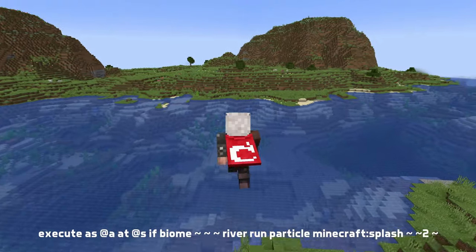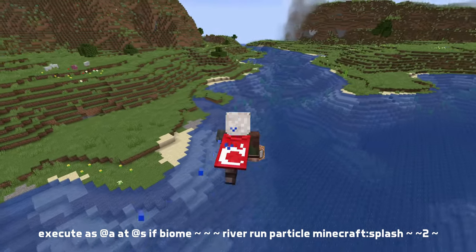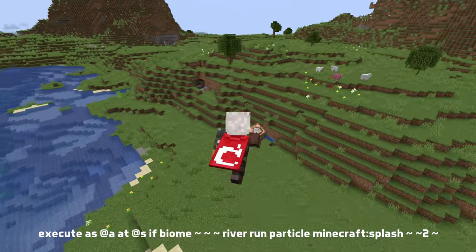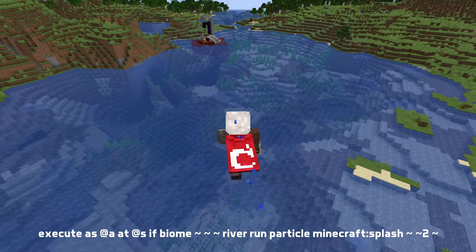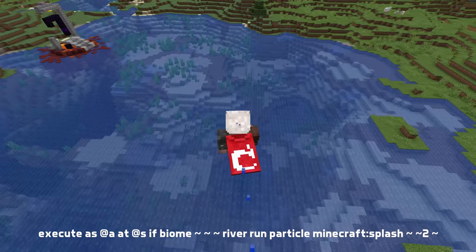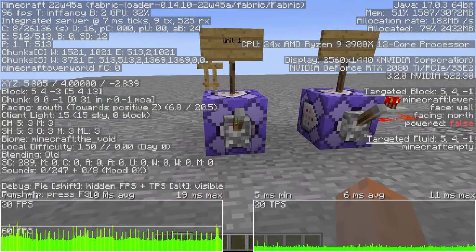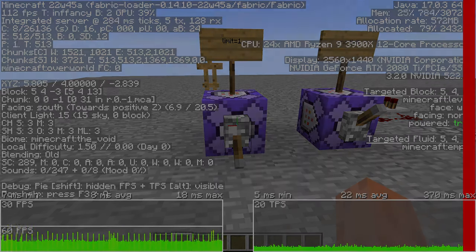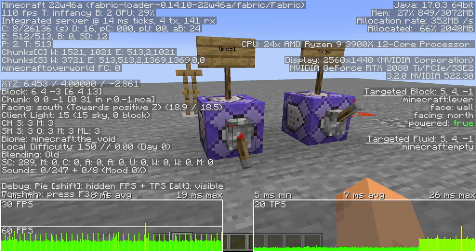Another related change is a new subcommand for execute: execute if, or unless, biome, followed by a location and a biome ID or biome tag ID, which continues the execution if or unless the location matches that biome. When loading into a world or reloading a data pack, functions in the load function tag now run before functions in the tick function tag. An optimization has been made to selectors with the arbitrary sort order and a sum limit of results, meaning they now properly stop looking up more results when enough results have been found.